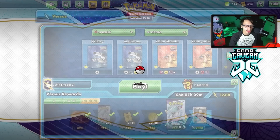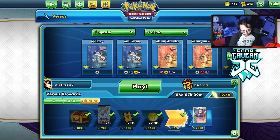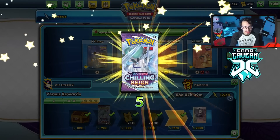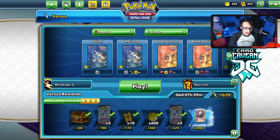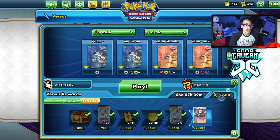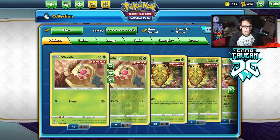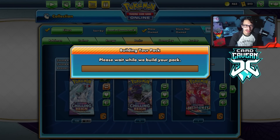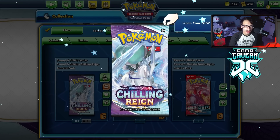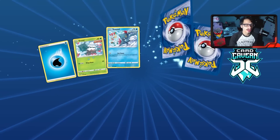We get some Chilling Reign packs to open up - I'm still on the hunt for Shadow Rider Calyrex VMAX. I haven't pulled one in a long time, and I haven't pulled the alternate art Shadow Rider yet. Here's to hoping Cast Form gives us that good luck.